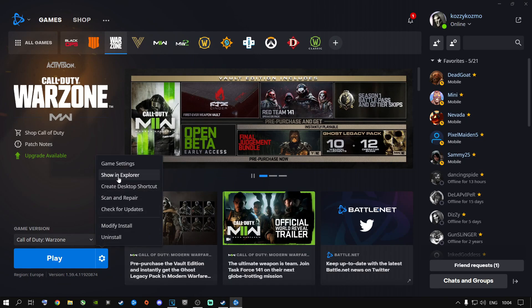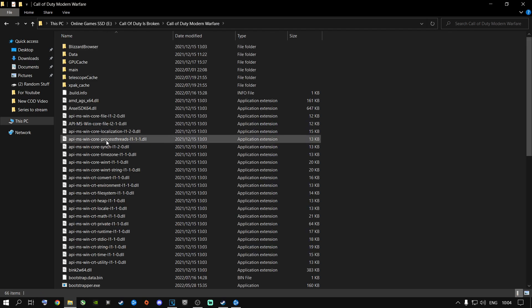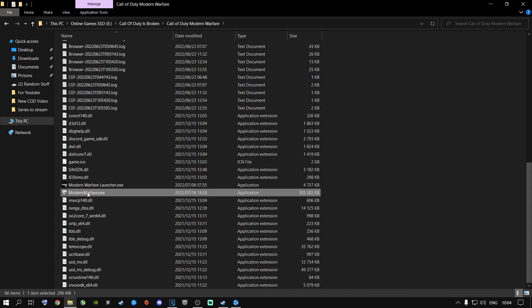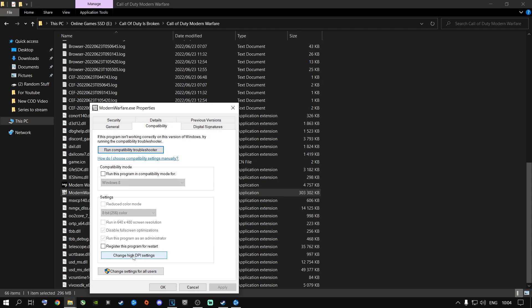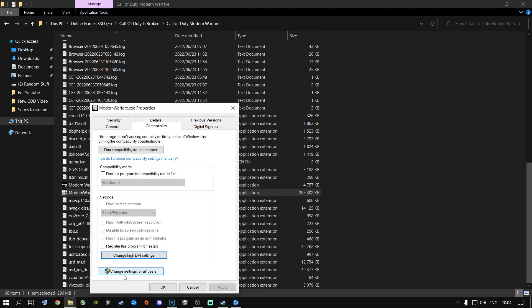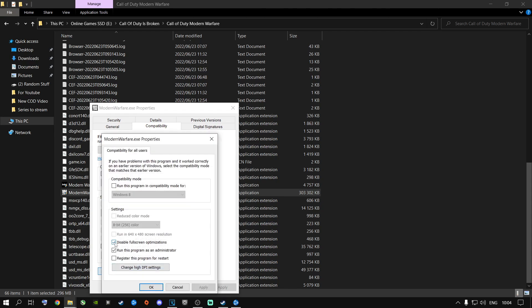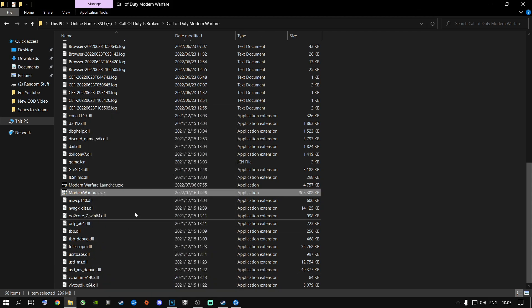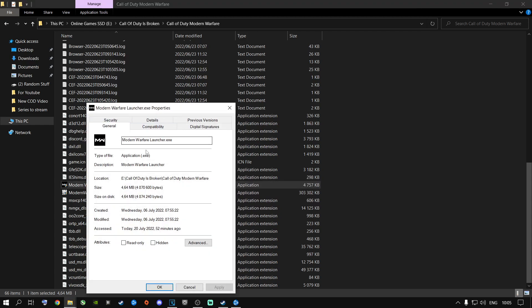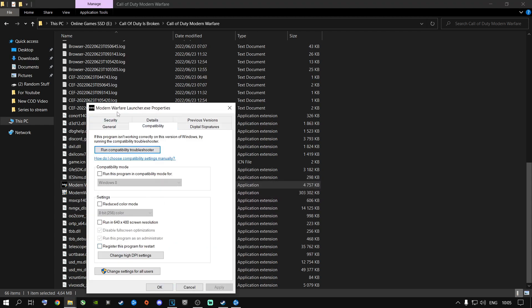Go to Options and click Show in Explorer. It will take you straight to where Call of Duty is installed. Double-click, scroll down, find modernwarfare.exe, right-click, go to Properties, and go to Compatibility. Check Disable Full Screen Optimization, check Run This Program as Administrator, and click Apply. Then go to Change High DPI Settings, tick the override box, set it to Application, and click OK. Go to Change Settings for All Users and repeat the exact same steps — Disable Full Screen Optimization, Run as Administrator, Apply, then Change High DPI Settings, tick the box, set to Application, OK, Apply, OK. Do the same thing with the Battle.net launcher itself.